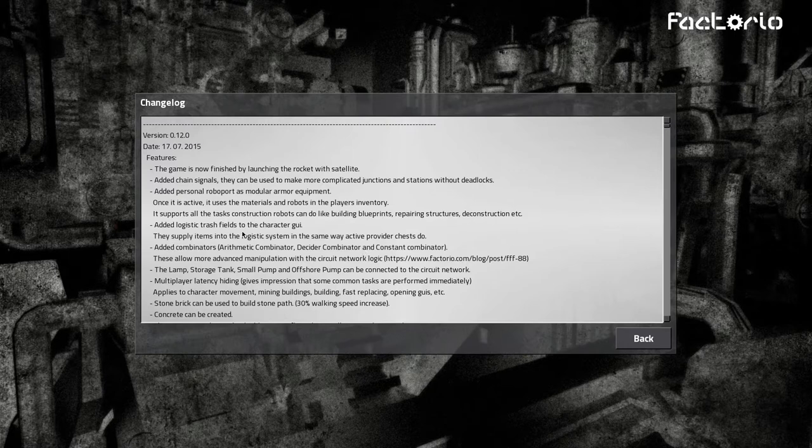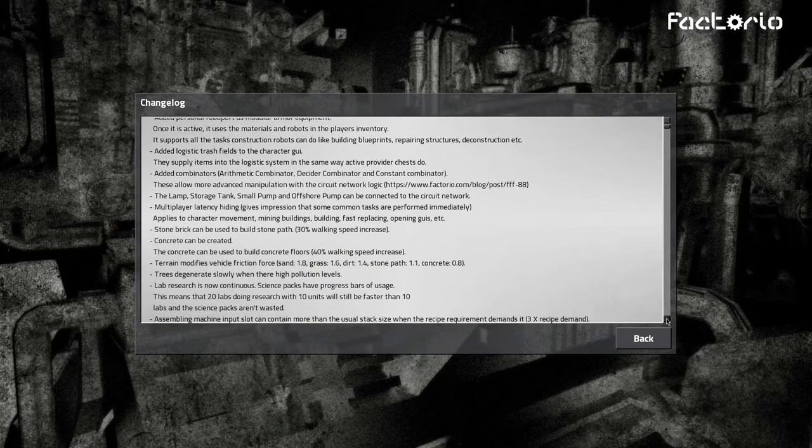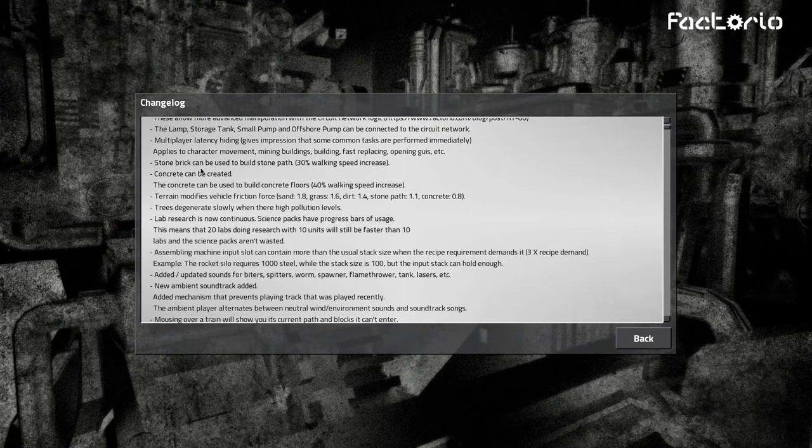They added a logistic trash field to the character GUI — so if you're carrying stuff you want to get rid of, that's awesome. They added combinators for more advanced manipulation with the circuit network logic — we'll have to experiment with those. The lamp, storage tank, small pump, and offshore pump can now be connected to the circuit network. Stone brick can be used to build stone paths, and concrete can be created too.